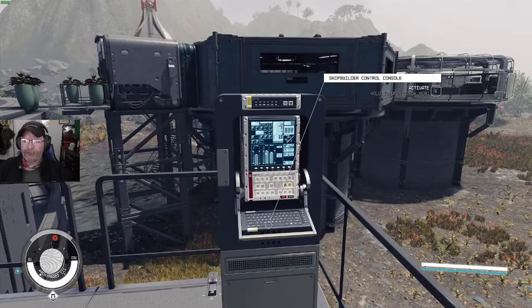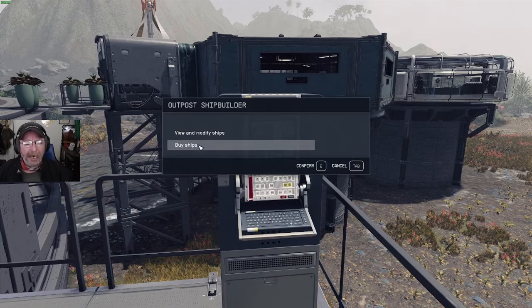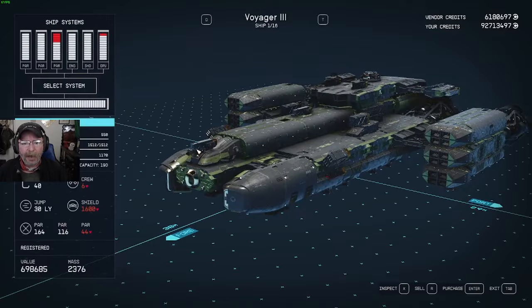Number two, what you do is you walk over to the ship builder console — however you activate it on console I'm not sure — and then you buy ships.